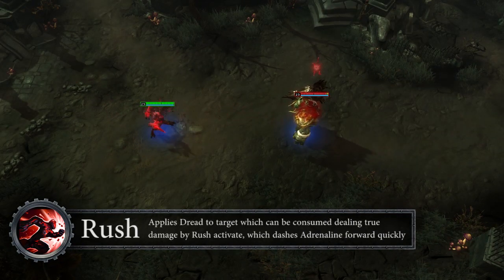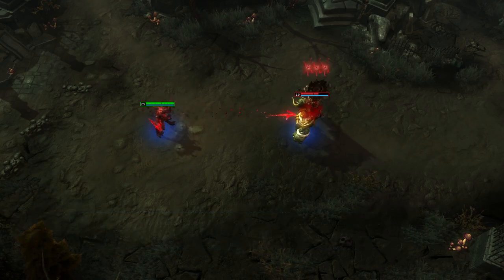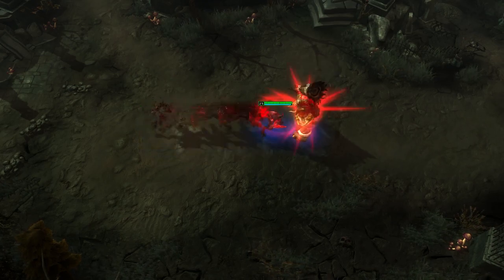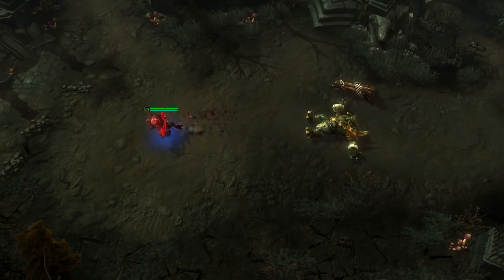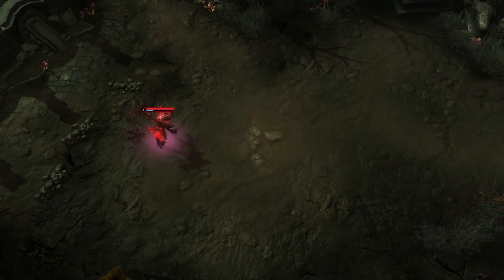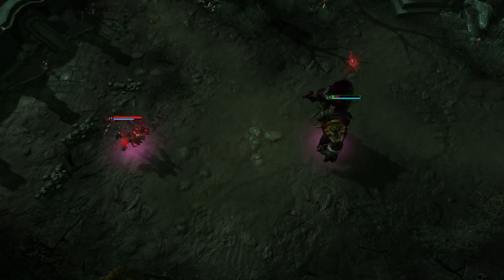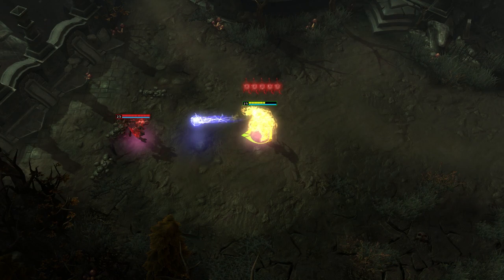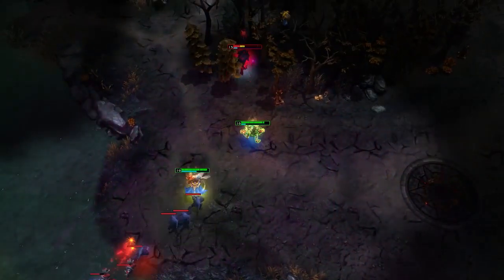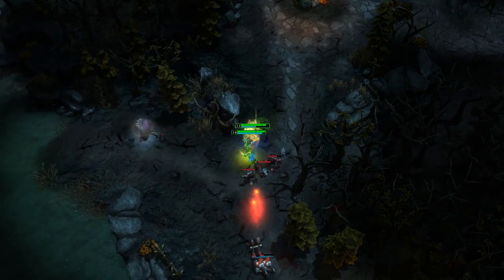Adrenaline's W is Rush. Passively, it applies stacks of dread to enemies any time they're hit by Adrenaline or his illusions. These stacks don't have any negative impact on their own, but they can't be purged or avoided, so as they build up they become quite intimidating. The active of this ability is a 450 distance dash. When Adrenaline dashes into or over an enemy hero with stacks, he instantly deals 20 plus 1% of the enemy hero's max health in true damage for each stack consumed. Rush also has zero cooldown, in case Adrenaline needs a sudden boost in mobility.